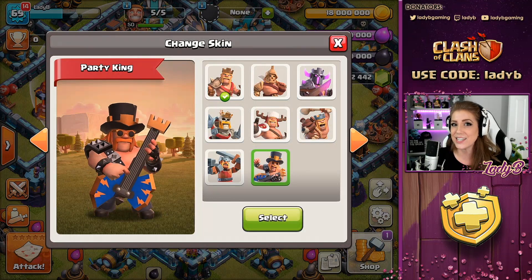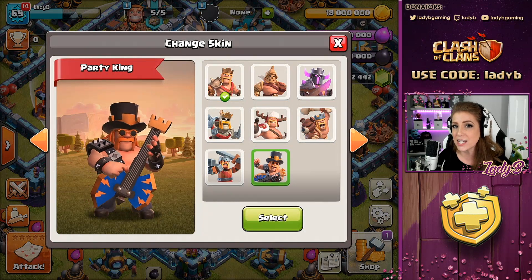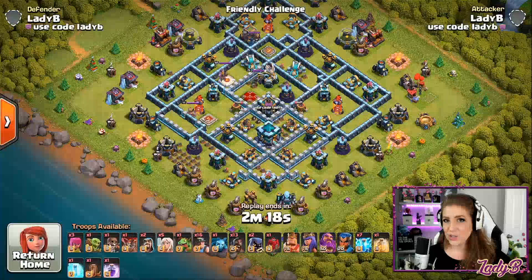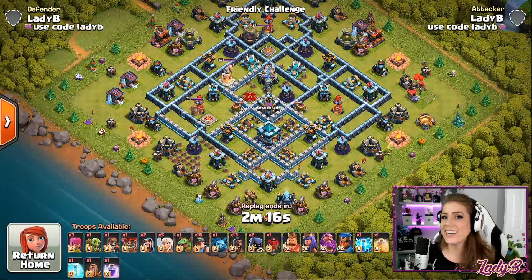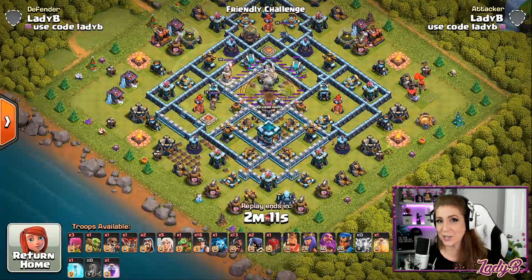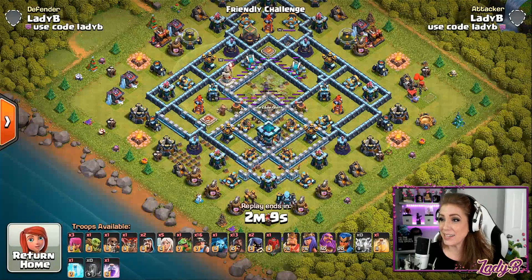So let's take a look at a Town Hall 13 zapquake hybrid with this rock and roll Party King. Let's take a look at the Party King in action with a Town Hall 13 zapquake hybrid.